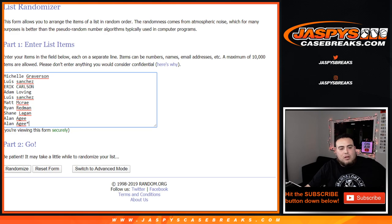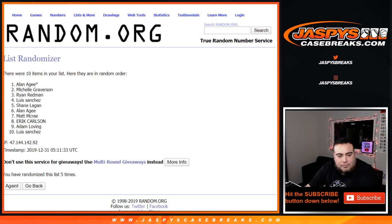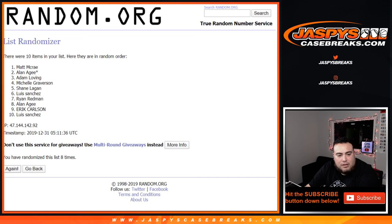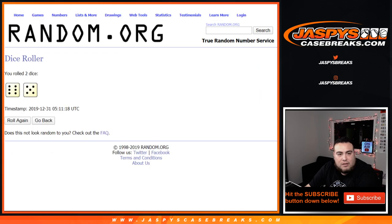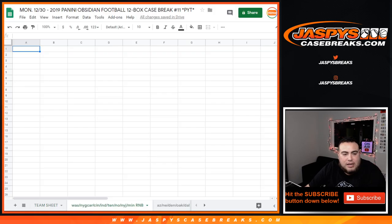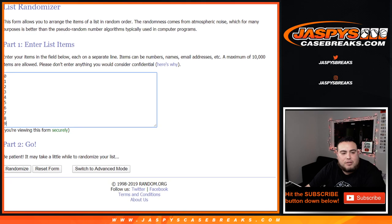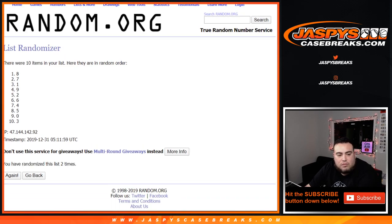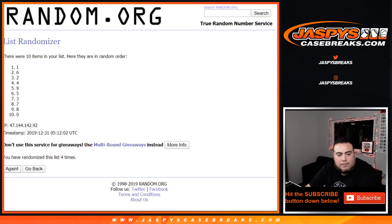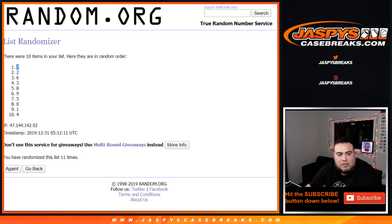Let's roll. Counting through 1 through 9, twice over for 11 rolls total — 7 down to 4.